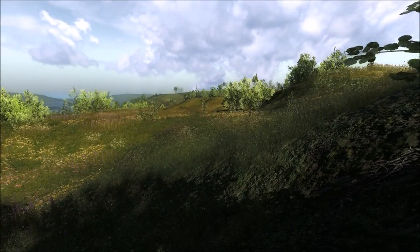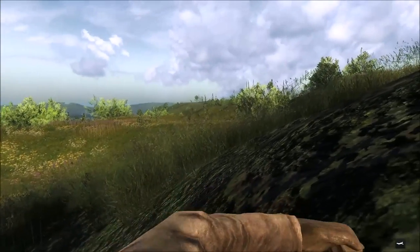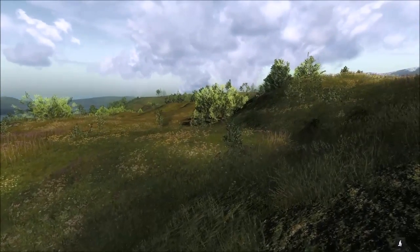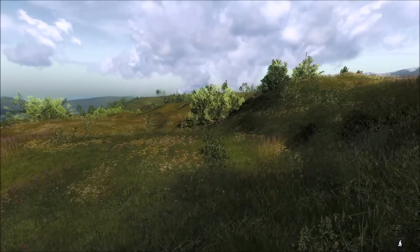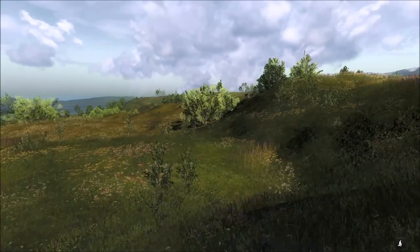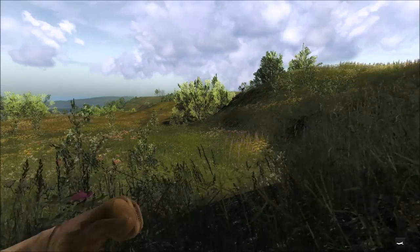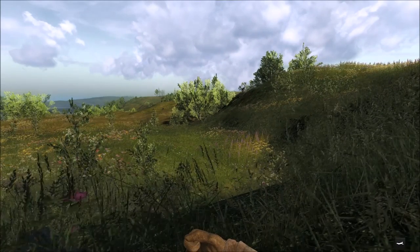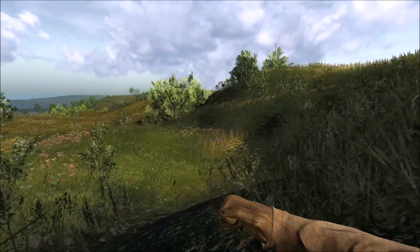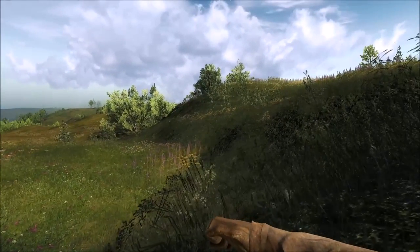All right guys, we have spotted a mule deer buck - it sounds like there's a doe around here as well. I can't tell how big he is right now but he doesn't look all that large. He is kind of walking towards us but to the right. Oh, there's a whitetail doe right there - I hadn't even seen her yet, but she has us spotted. The buck is kind of turning so he's not walking at us anymore, so I think we are going to try to shoot the doe.